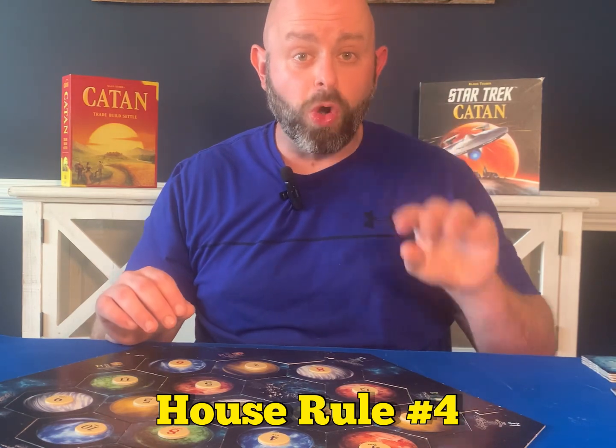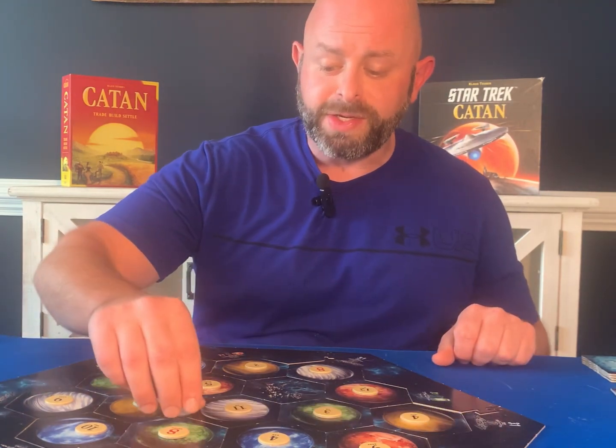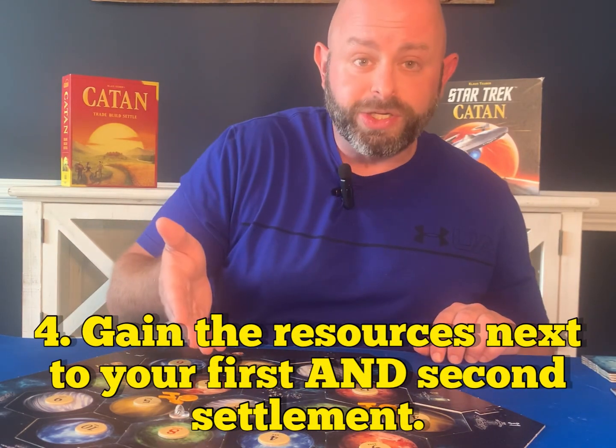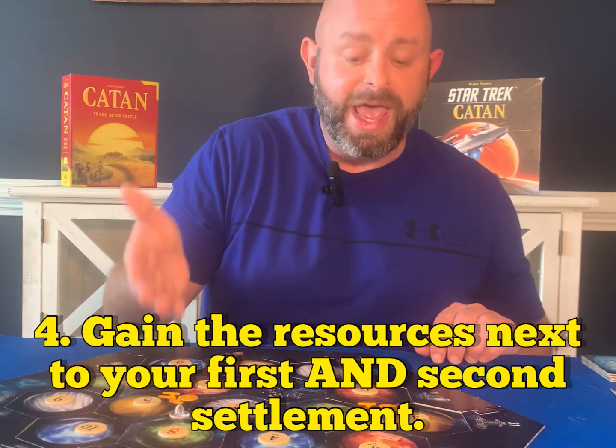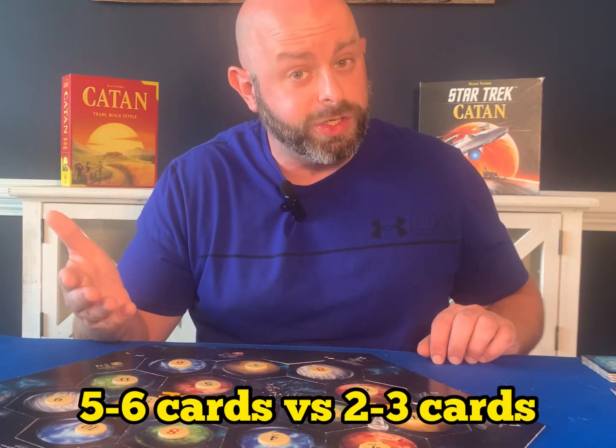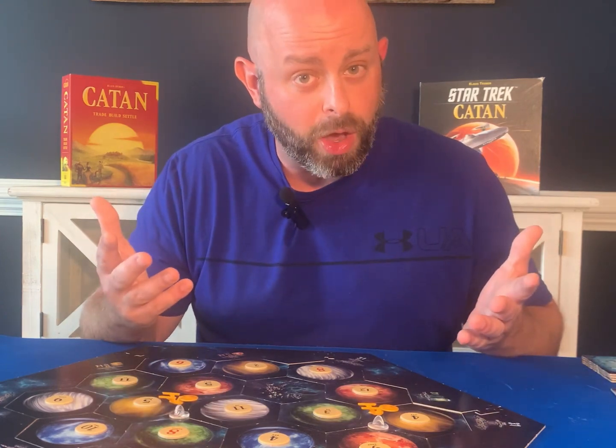House rule number four: whenever you're placing your first settlements, the rules state that when you place your second settlement, you get the resources that second settlement is touching. As a house rule, we give the player the resources that both their first and second settlements touch, which allows a player to start with five to six cards versus only the initial two to three cards from the get-go.